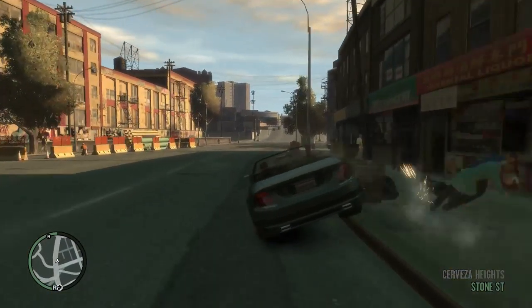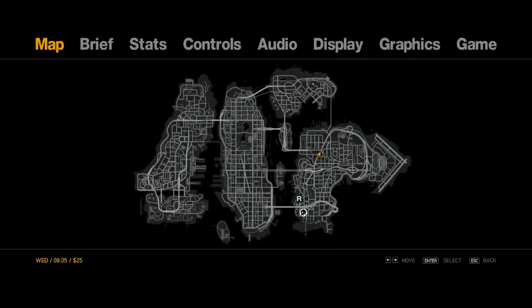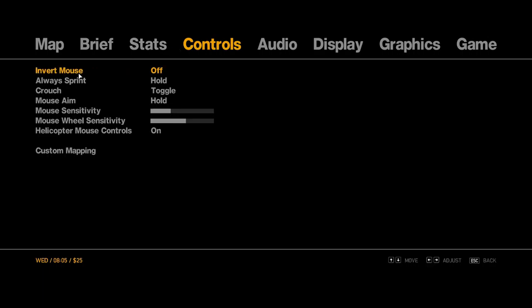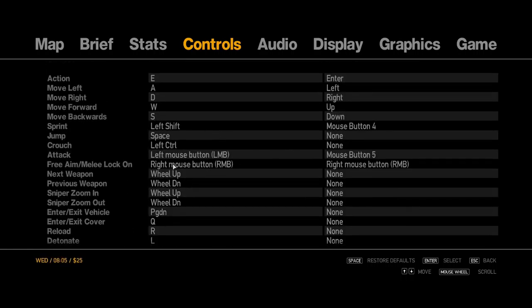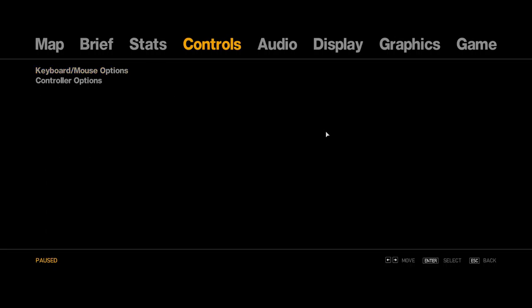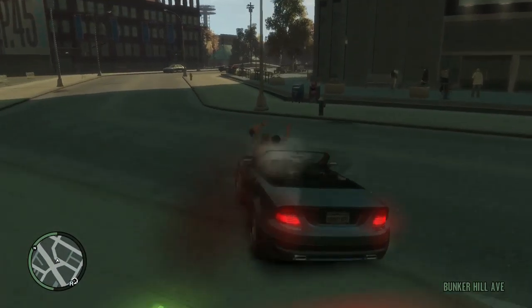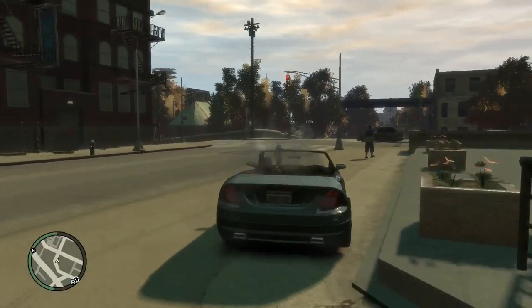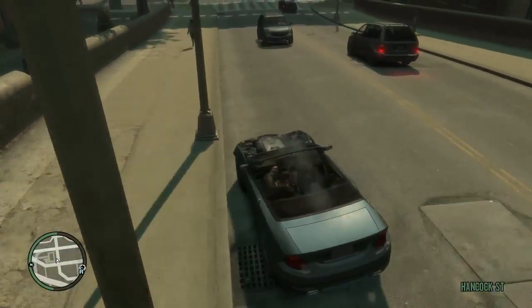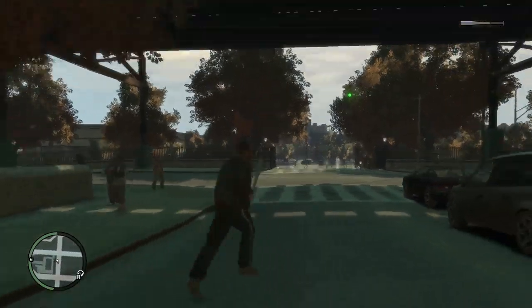The way I have the Steam controller working is by default it's simulating keyboard and mouse, so I went into settings, went into controls, went to custom mapping and set up the key bindings based on what I have on the controller. Move left is left, move right is right, and so on. I have the handle buttons as my gas and brake, so the triggers are always aim and shoot.